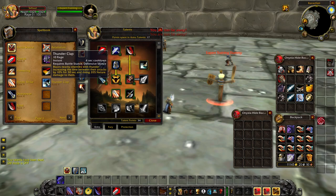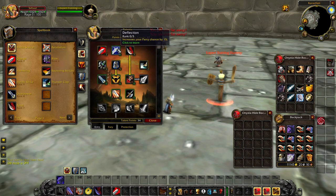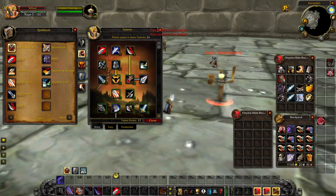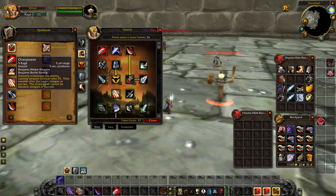AoE tanking especially — Thunderclap will be the staple AoE threat generator along with Demoralizing Shout. Man of War is the improved Overpower. Two points will increase the critical strike chance of your Overpower by 50%, giving you a very good chance of landing a critical strike. It's a very strong ability because Overpower only costs five rage, and you'll be using it any time an enemy dodges or parries your attack.